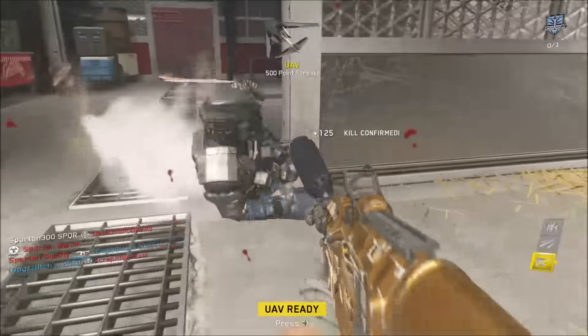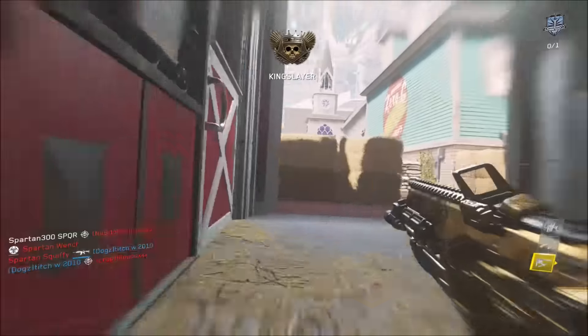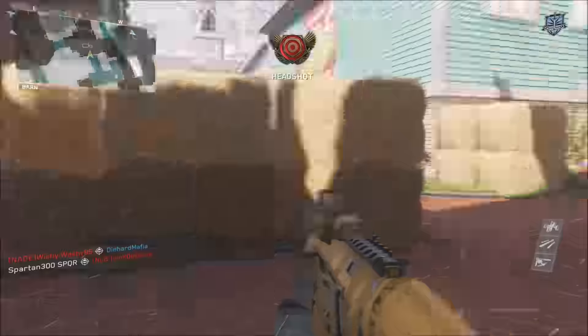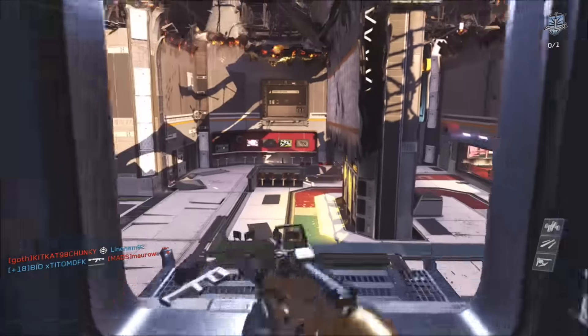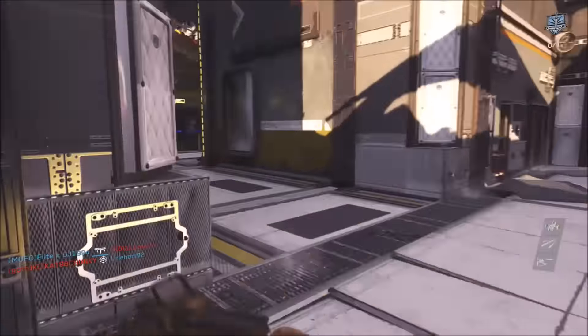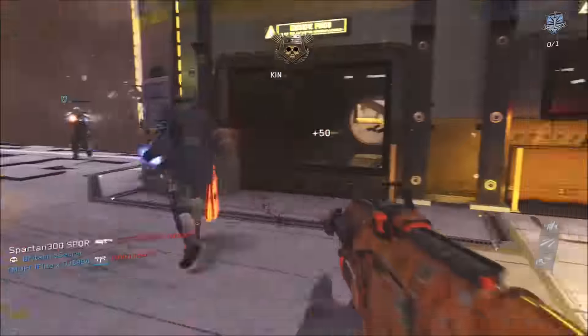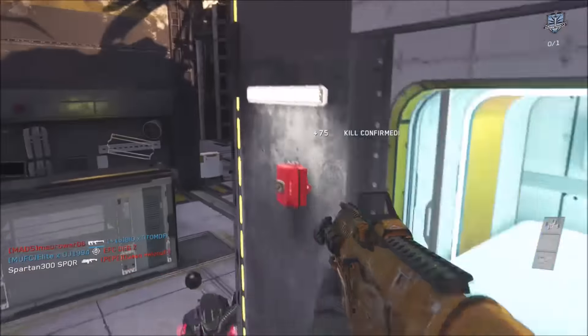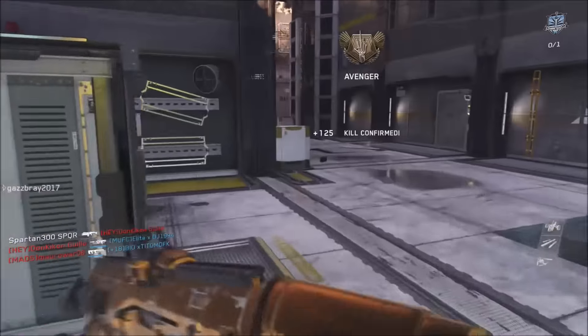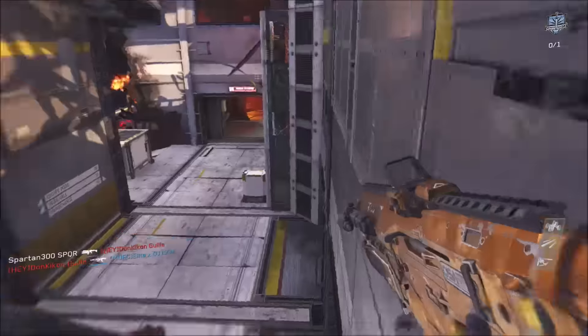The OSA also has an integrated grenade launcher on it. If you wish to upset the enemy - we know that's what the noob tubing is all about - you can use that to your advantage. To use the grenade launcher, hold the Y button on Xbox One or triangle on PS4. You can use that to your heart's content and upset the enemy.